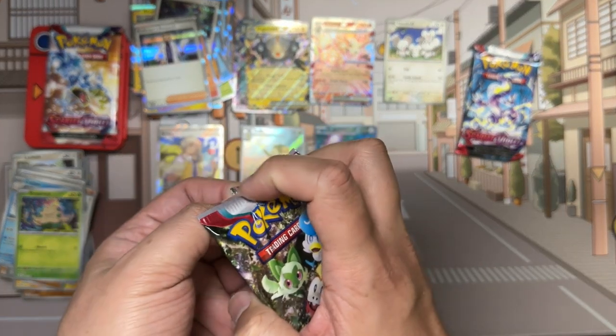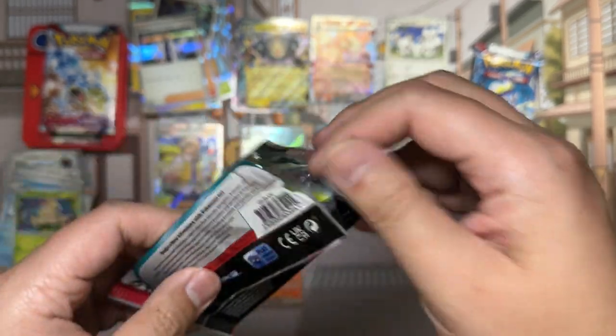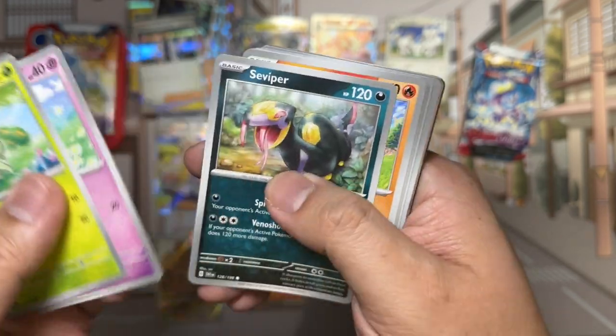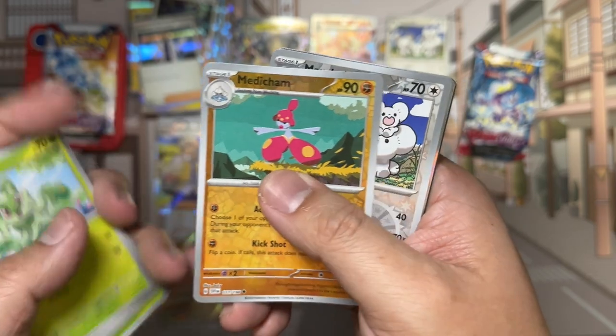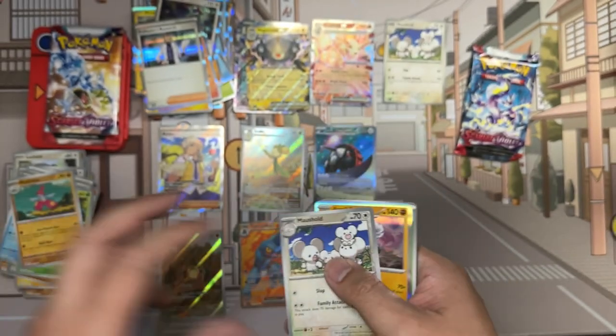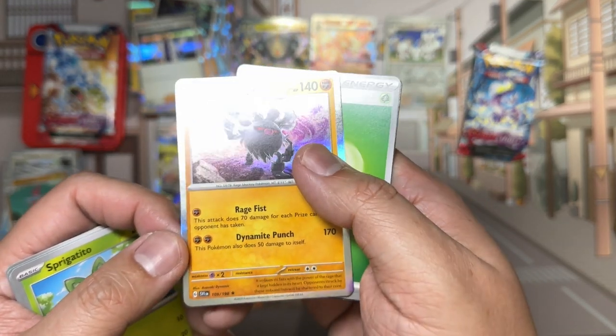And our last three packs before we get on to our contest at the end. Pack: Sprigatito, Flittle, Seviper, Hondor, Scovilian, Torkoal, Breloom. Two reverses: Moushold and Medicham — that is amazing. And then Annihilape — creepy.